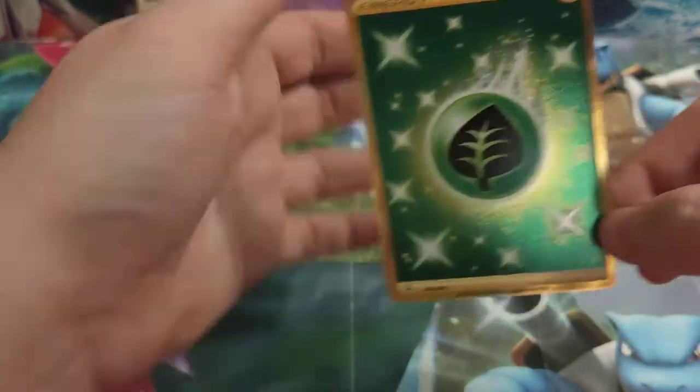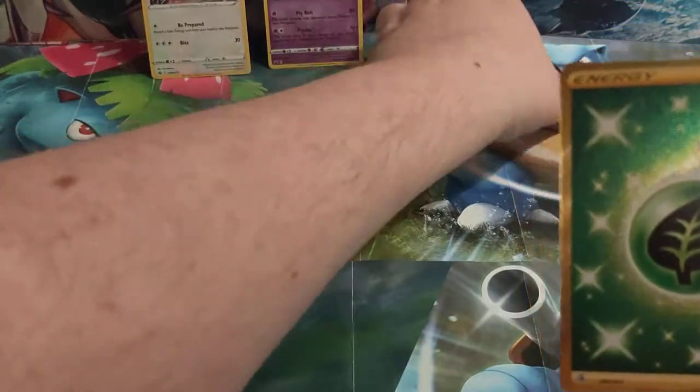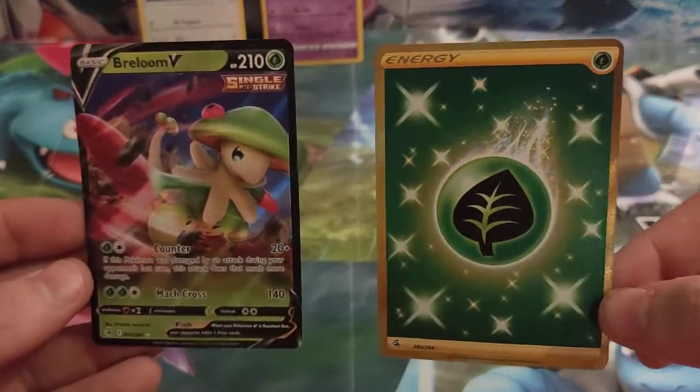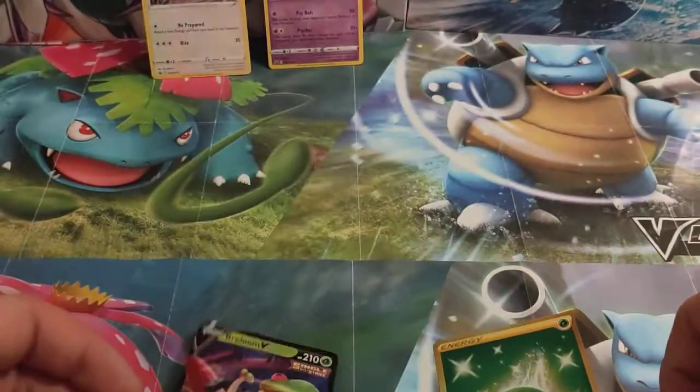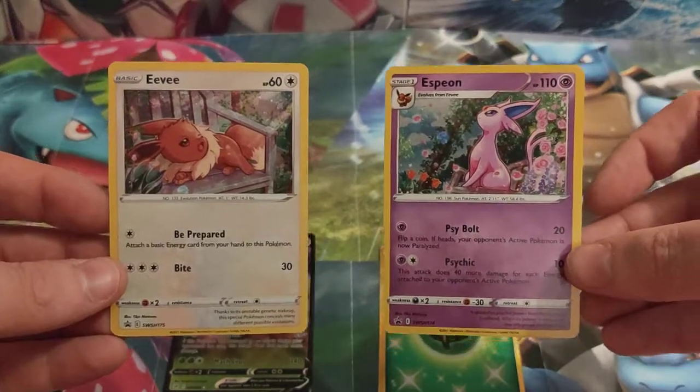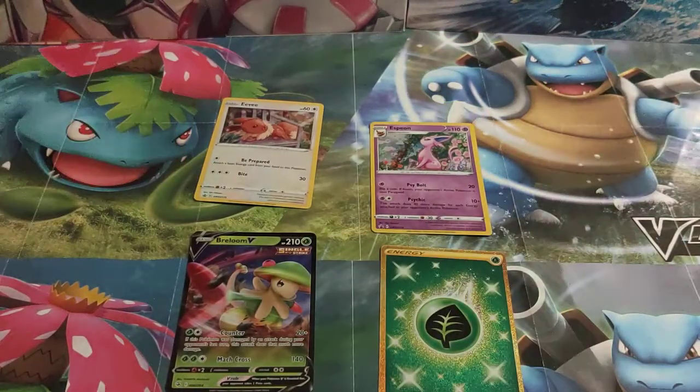So we were right — we got the V in one three-pack and the Golden Energy in the other, as well as our two very nice promo cards. So there you go guys, thank you for watching. Please don't forget to like the video, subscribe to the channel, and leave a comment in the section below. Let us know what you're looking forward to from this set. Thanks for watching guys, have a great night.